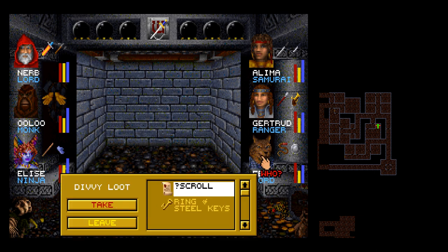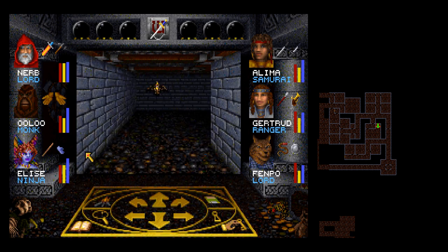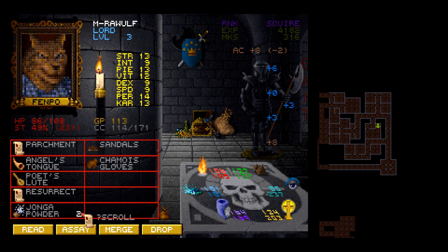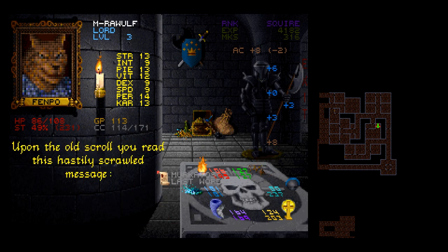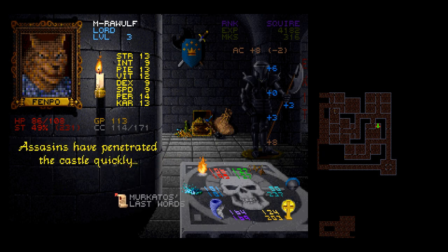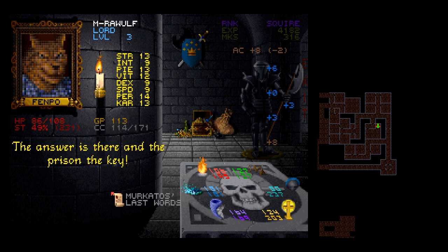Let's take a look at this — Mercados' last words. Let's have a read, shall we? Upon the scroll, you read this hastily-scrolled message: 'We are betrayed. Assassins have penetrated the castle quickly. There is no time to reach my inner sanctum. The answer is there, and the prison is the key.'